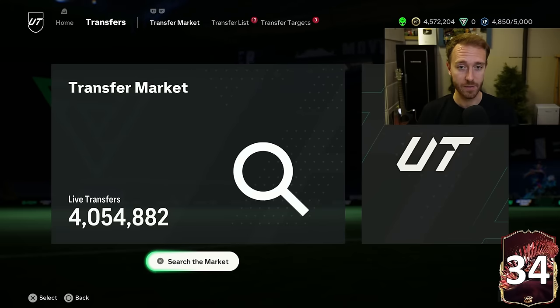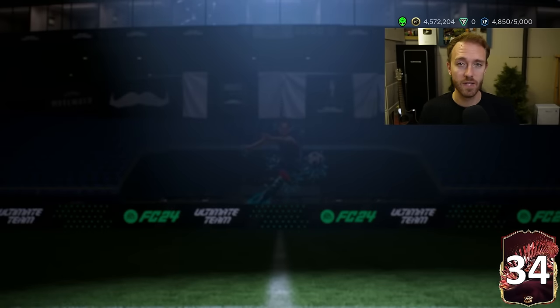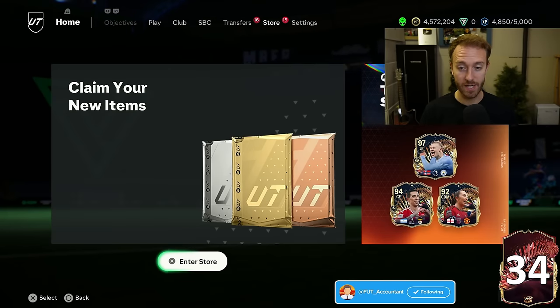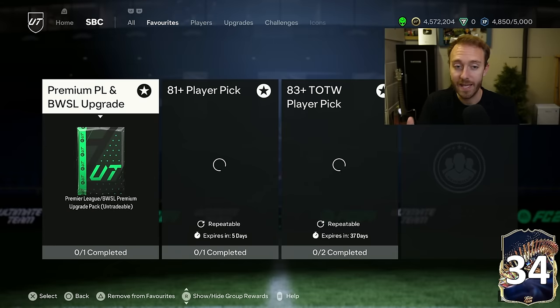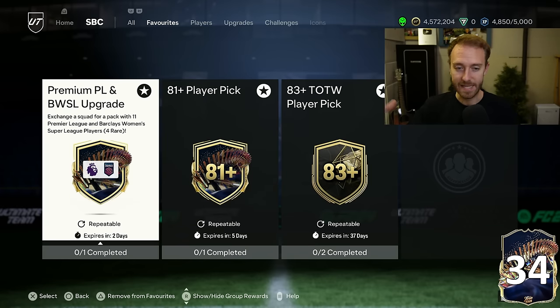Objective packs and reward packs are very helpful for getting those rares. Personally, I've started buying some gold rares — there's 650 coins on the market on bid, so be careful with your coins — but you might as well bid on some of those. I think buying gold rares is fine because it basically costs around 7,000 coins to do one of these premium upgrades, and the player picks you get back make it very worth it.